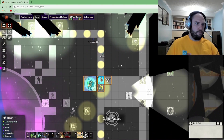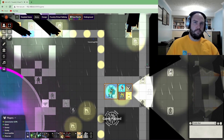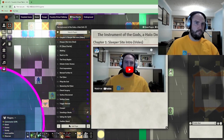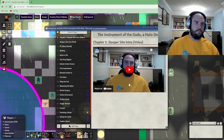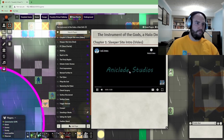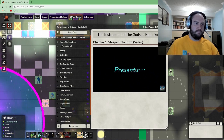I'm being taken somewhere. I need to watch a YouTube video — it's me. The boys. The instrument of the gods — a Halo DnD. Chapter one: Sleeper Site. October 2552.